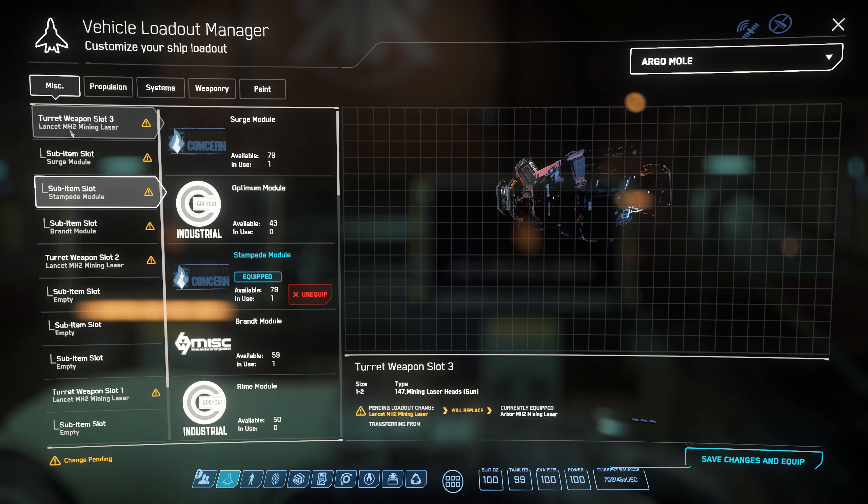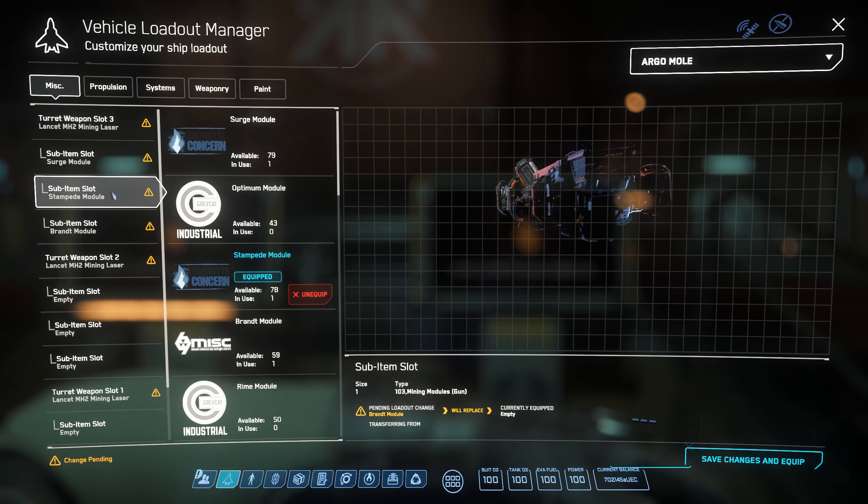I screwed this up when I first started and I regretted it. If you're in an Argo MOLE, you can use MH1 or MH2. I highly advise you get MH2 because it's a larger, stronger laser. This is my setup for the starboard side.